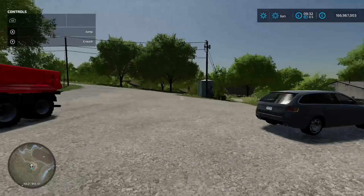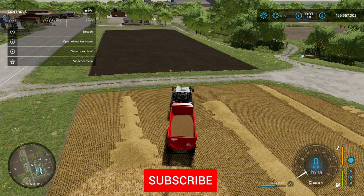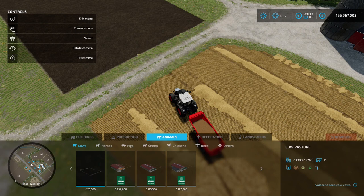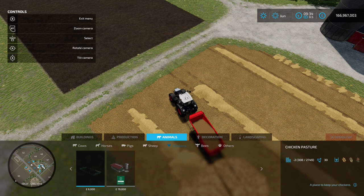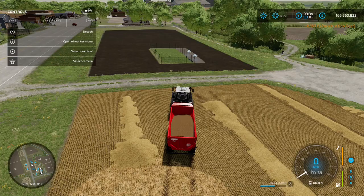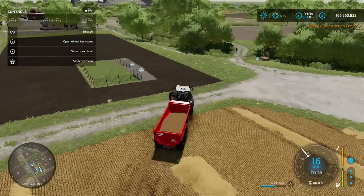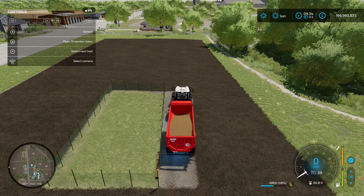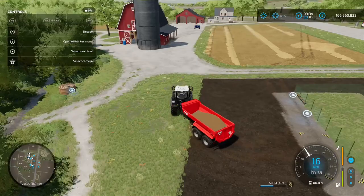The third option is to feed the barley to your animals. In the shop menu under Construction and then Animals, you'll see that pigs and chickens both accept barley. Place a chicken pasture, pull up to the unload icon just as you would at the grain mill, and start overloading to fill it up and feed your animals.